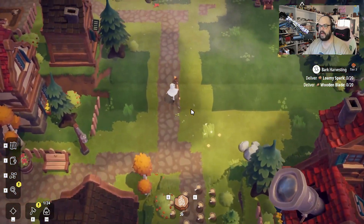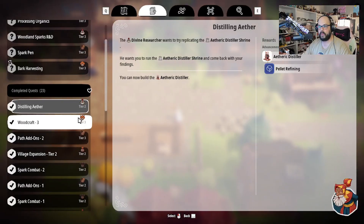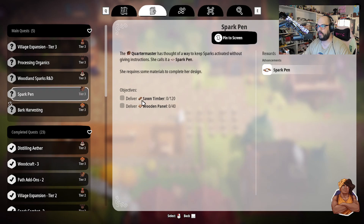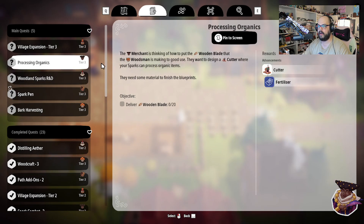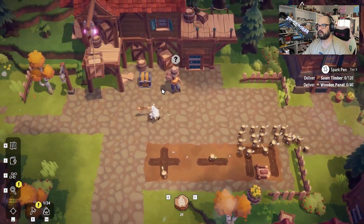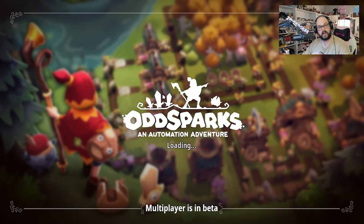And we have nothing that we need to turn into the village monument. So let's see — what do we want to do? This is going to be the last couple of quests we do for the day. So 120 sawn timber and 40 wooden panels — let's go ahead and pin that one. And we need to set up a system to make wooden blades. So I'm going to go set up a system to make wooden blades, and then once we get 20 wooden blades we'll come back with everything.